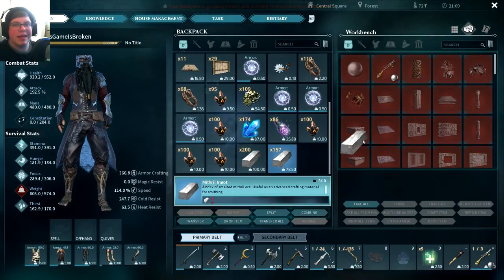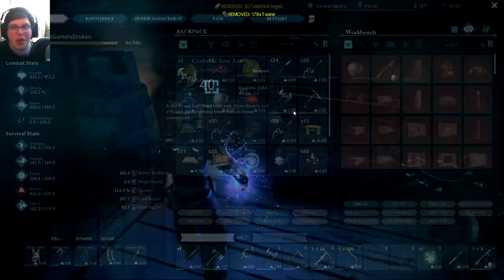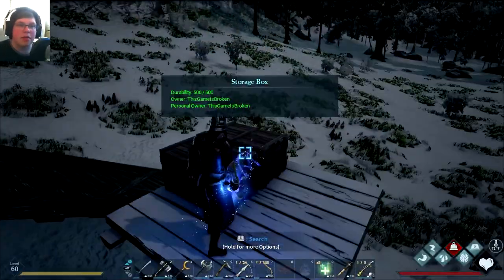Hey everybody, we are playing Dark and Light and today is the special day where we will finally go get that Infernus dragon. Here on screen you're seeing me make the Infernus saddle, gathering materials.